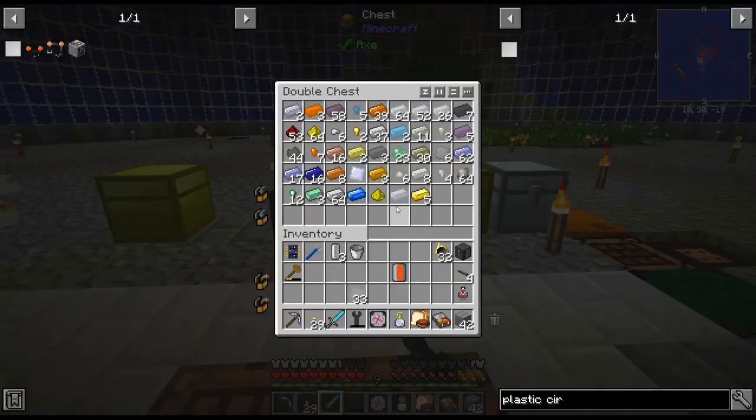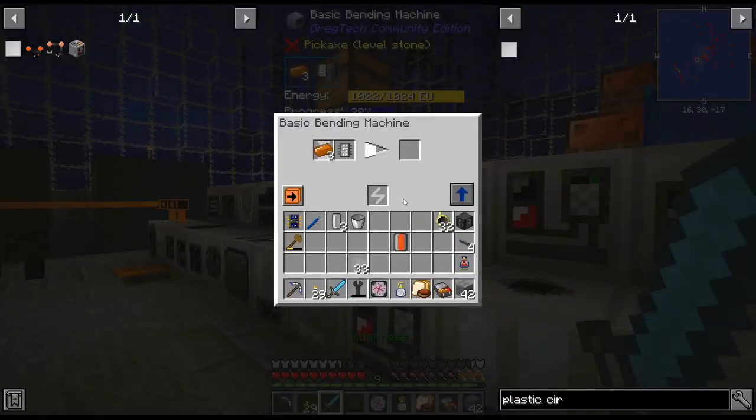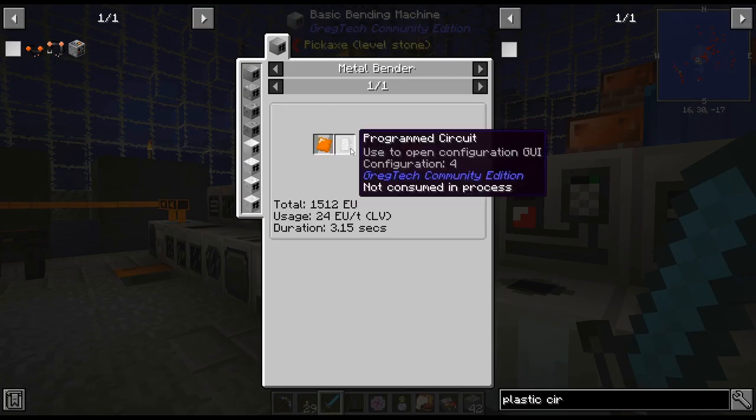We just need copper foils and some sulfuric acid — it's not even that much. I have a whole bunch of sulfuric acid here. For copper foils you put copper back in the bending machine. It's a four-step process, which is kind of annoying.